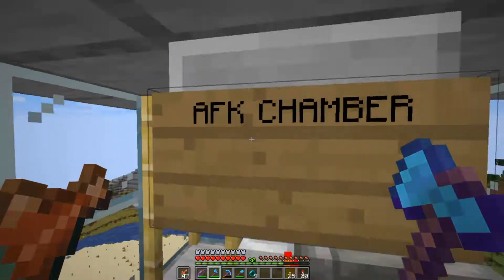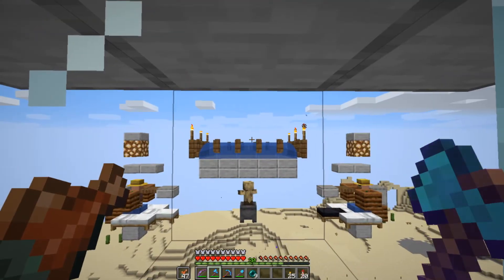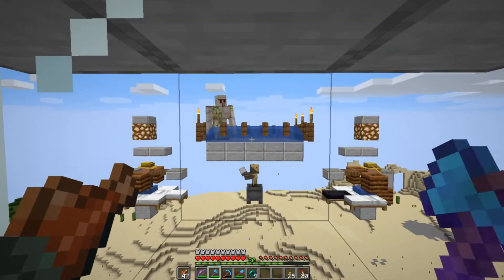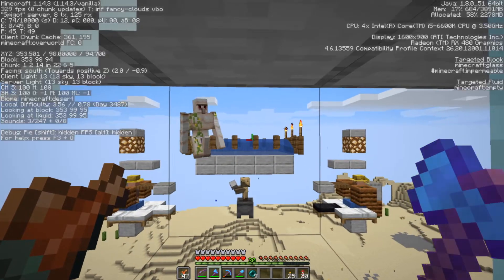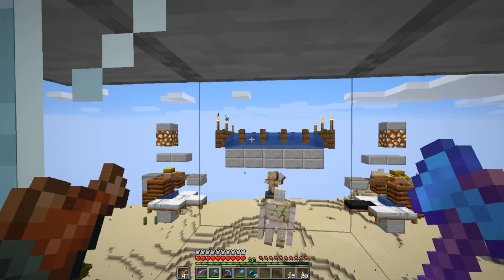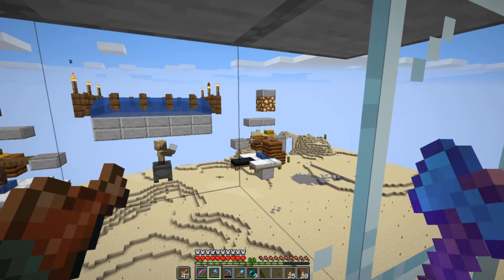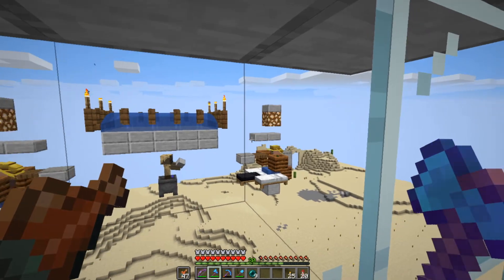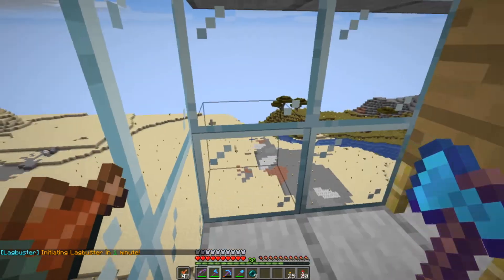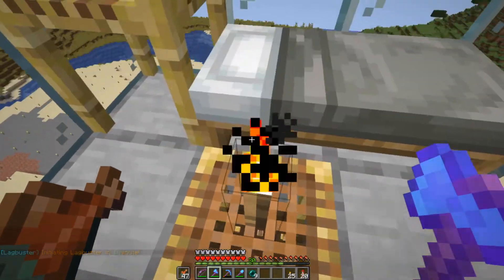This is a short tutorial and fixing video. I made DocM77's iron farm for 1.14.4, and even though it's version 1.14.3 and we're playing on a Spigot server, some problems cropped up. One of these problems was that the trapdoors were too small, so what I did was just extend the slab underneath by one block, and it's been working fine.